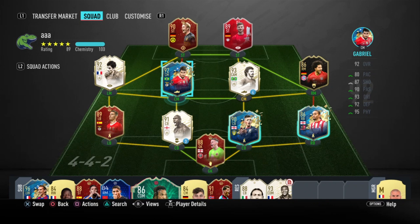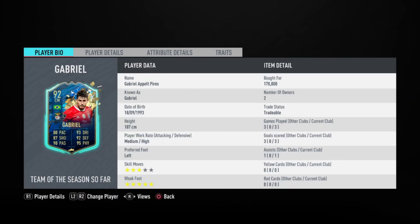What's going on guys, Y5K here — welcome to a new player review on FIFA 20. Today we are looking at the 92-rated Team of the Season Gabriel: five-star weak foot, high defending work rate, with amazing defending and physical stats. He's looking like he could be a great CDM or center mid with really good all-rounded stats — 80 pace, 93 dribbling, 87 shooting, 92 defending, 90 passing, and 95 physical. In game he could be a beast, and right now he'll cost you around 150k.